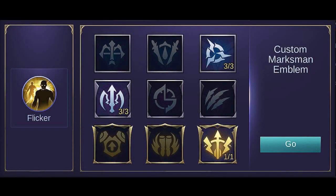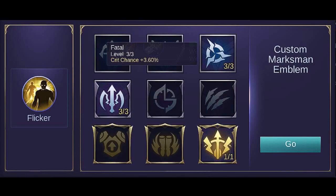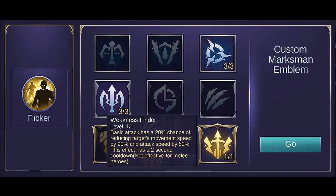In my opinion, the best emblem set to use is the Custom Marksman emblem set. It provides extra stats according to your needs as a marksman. Set Fatal to max level for extra critical chance — higher critical chance means higher chance to deal critical damage. Set Doom to max level for additional critical damage. Get Weakness Finder to have the chance to slow enemies; this effect greatly reduces the target's movement speed and attack speed, and it has a short cooldown. This is the best choice since it helps you chase enemies, as Moskov has a short range.